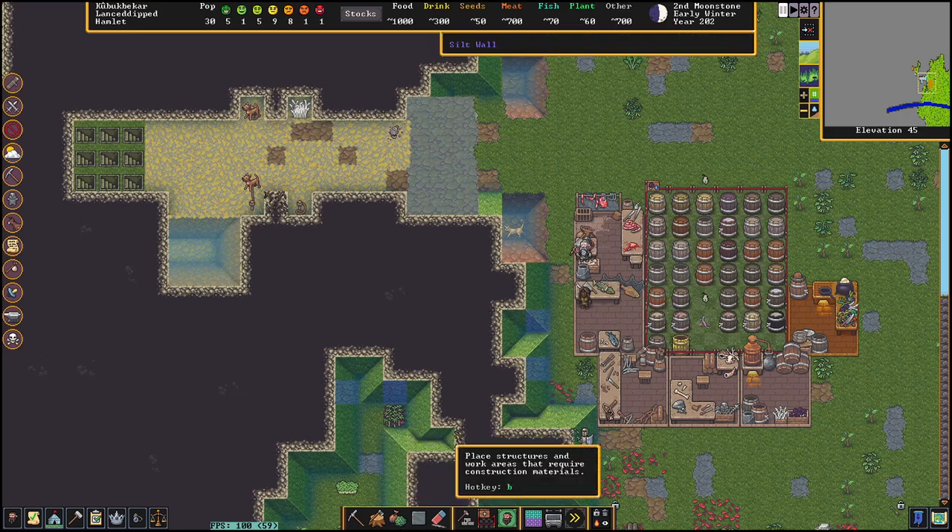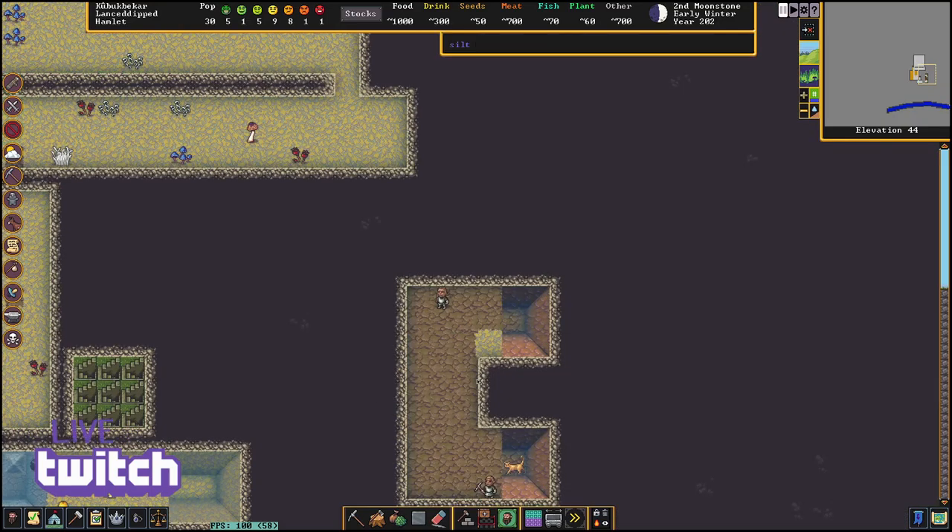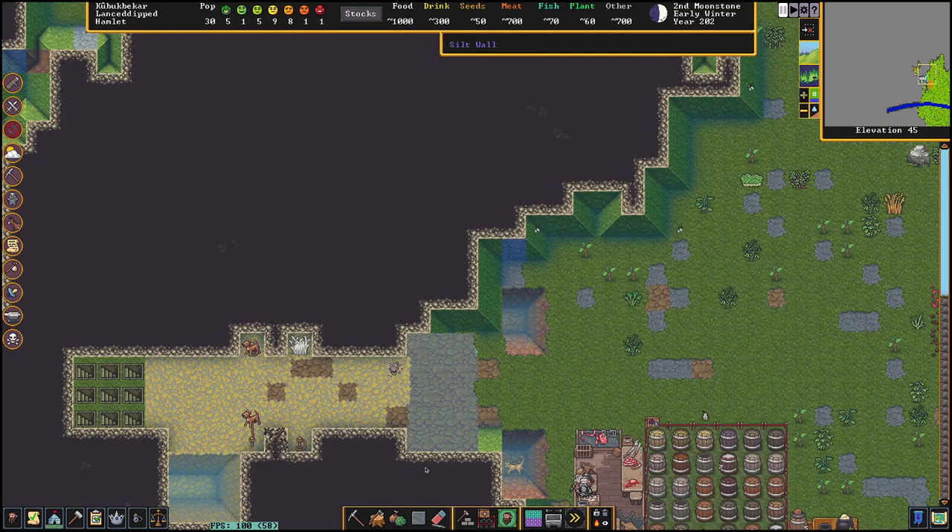Quick tutorial on how to build a bridge to lock up your fort. This is obviously our entrance here. We've made a little channel dug down — it's not necessary but I like to do it.